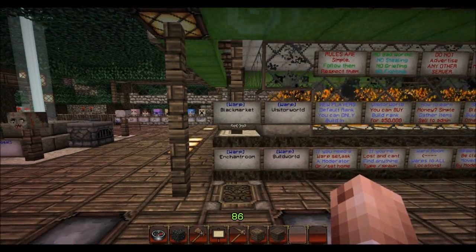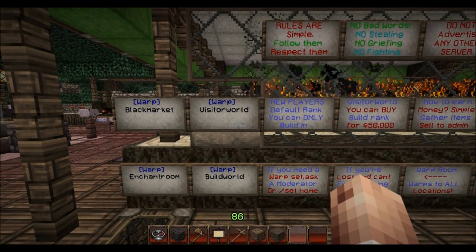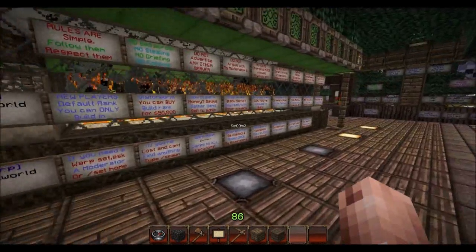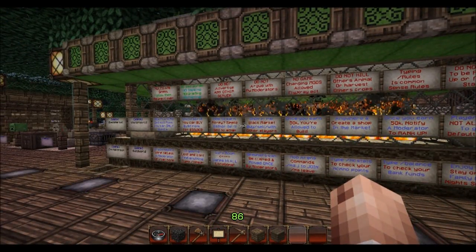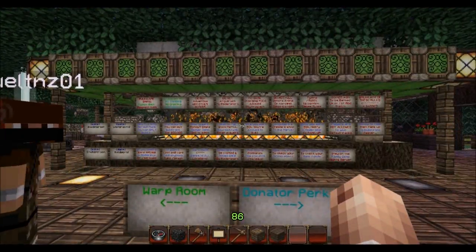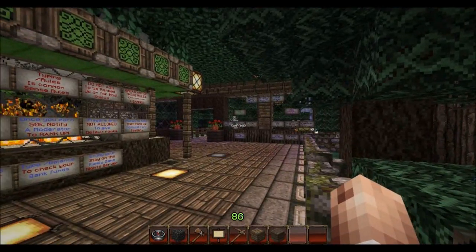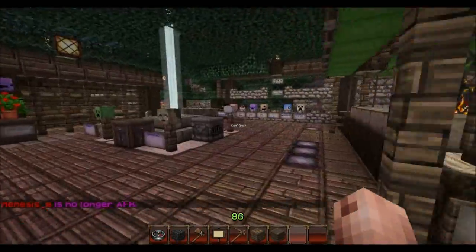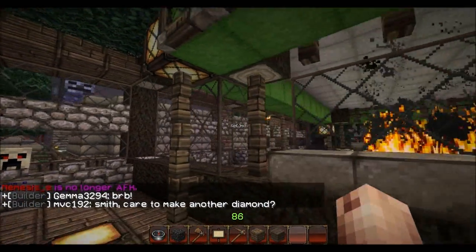I put the basic teleport boards right up front for people who want to go to the black market to buy, sell, or trade, or if they want to go to the visitors world - which is where new players can only build - the build world, and then the enchanting room. The whole spawn has been rebuilt and redesigned, so it's a lot easier. As soon as they come in, you'll see the donator perks are right over there on that wall, and the warp room is right over there, so people can come in and no longer have to find all these random boards with random stuff all over the place.